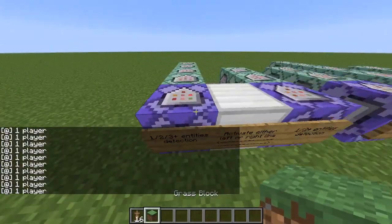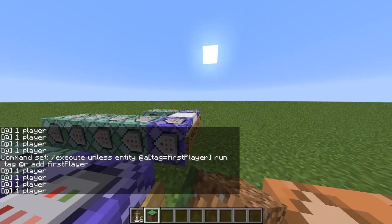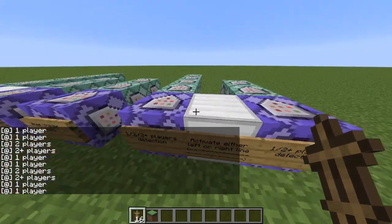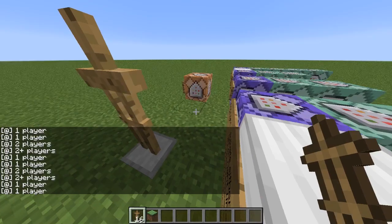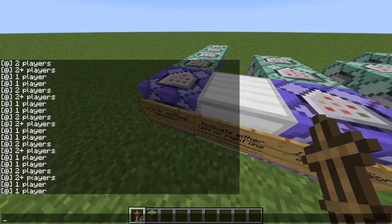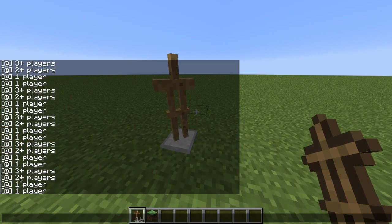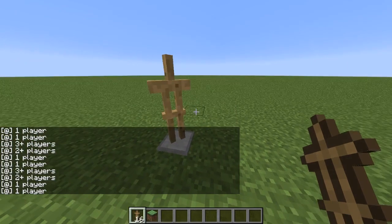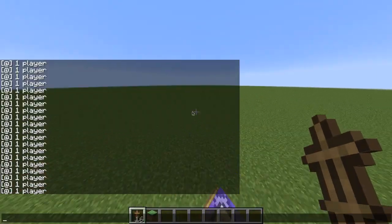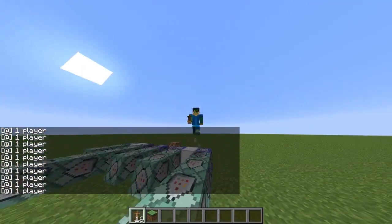You can activate all of the lines but I don't recommend it — it'll just spam a little more. As you can see, with both systems running, one set says one player and two players because it detects only players and doesn't detect the armor stand, while the other set detects entities so it includes the armor stand. This one stops at two plus, and this one exactly says two. Adding another entity keeps the player lines the same while the entity lines update. I also want to change the label from 'player' to 'entity' since I'm detecting entities here.